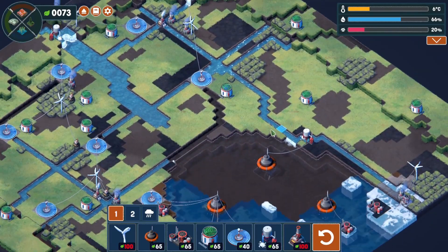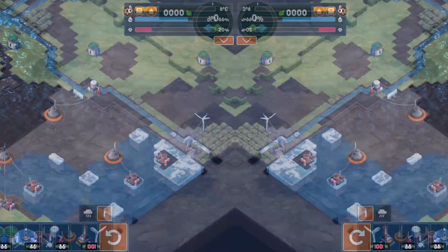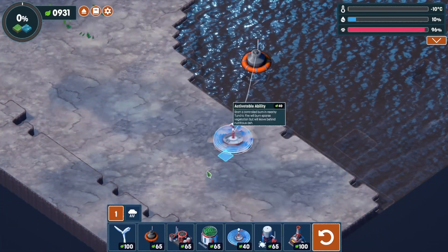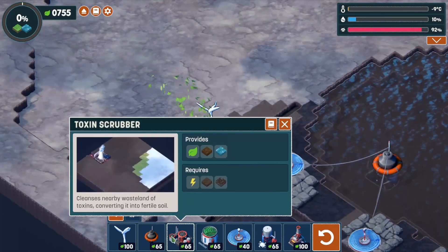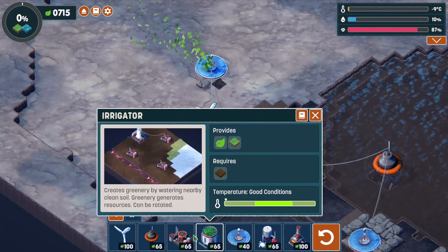Too many bad decisions cost me this one — let's restart and make some better decisions. This time I'm going to try to rush for getting the snow to melt as quickly as possible. I think that might be the best option. I can also go a little light on the scrubbers to begin with since there's quite a bit of fertile land I can still use.